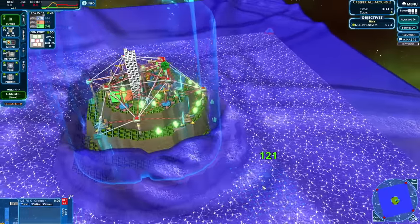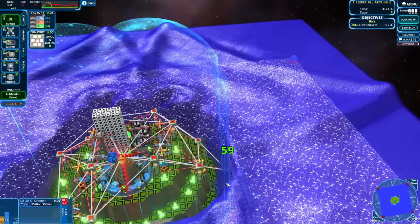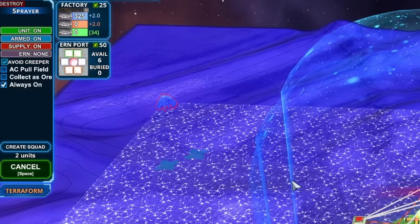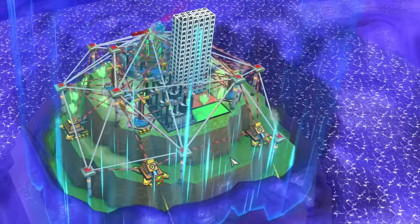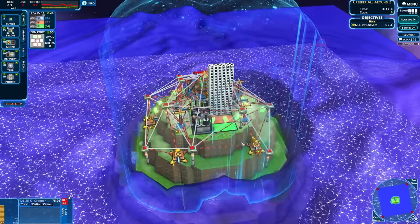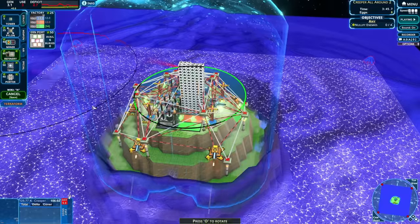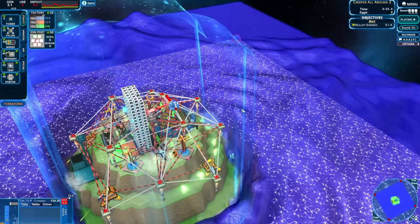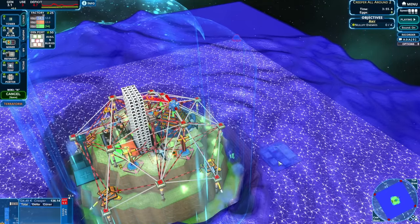Keeping everything nice and tight and making sure our shields are not going down at all. The sprayers are down, so let's make them always on — now the anti-creep is flowing, which is another layer of defense. I wish I had enough real estate to put down a refinery. Oh, I can right there — neat. Now we can use the green stuff.